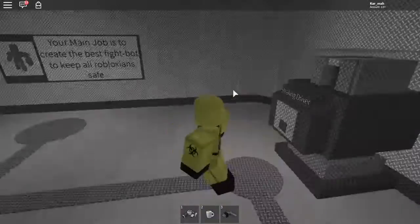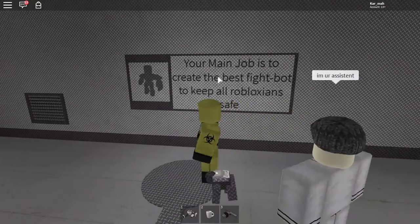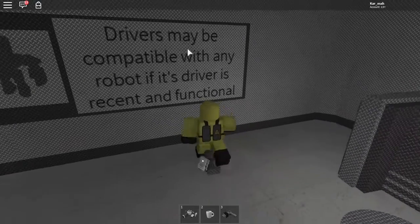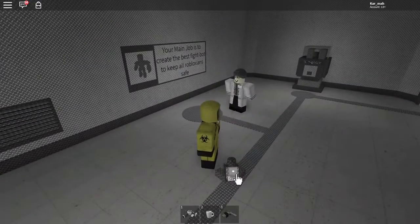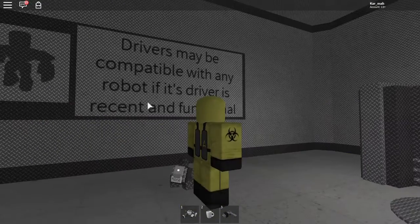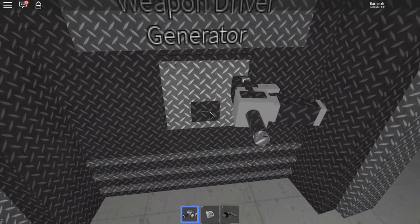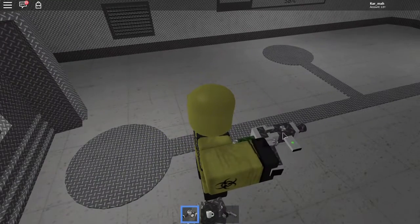Let's go to drivers — this is where you start. We got the healing just like before, and here is the main goal: your main job is to create the best fight bot to keep all Robloxians safe. This is my driver bot — he's basically moving storage for me, with one gigabyte of storage. This is where you get your random data — you go in, put that in, and you get something random out.